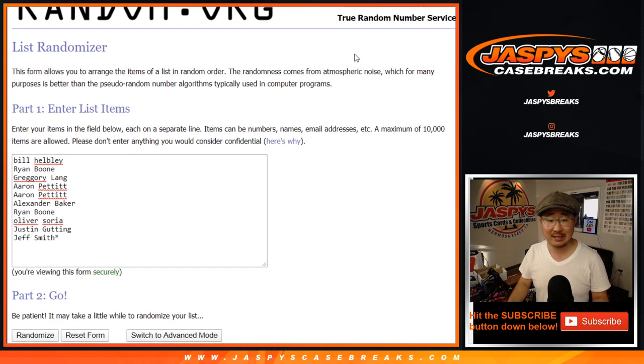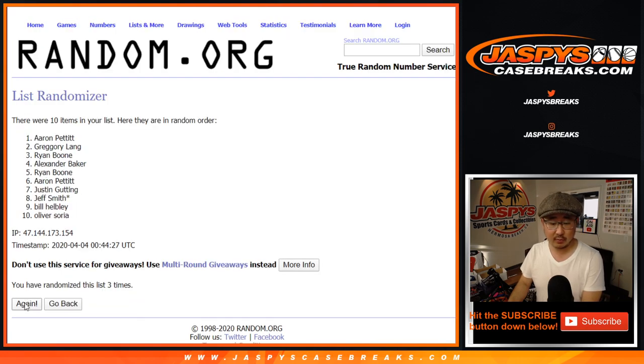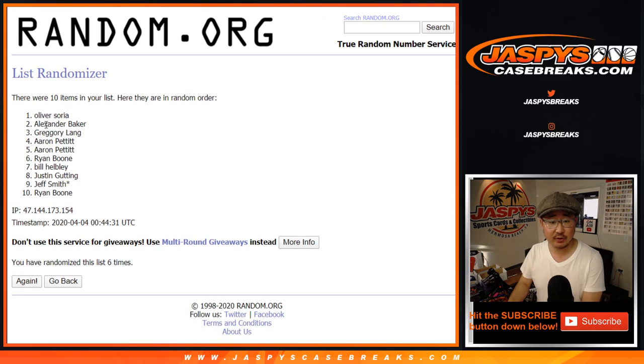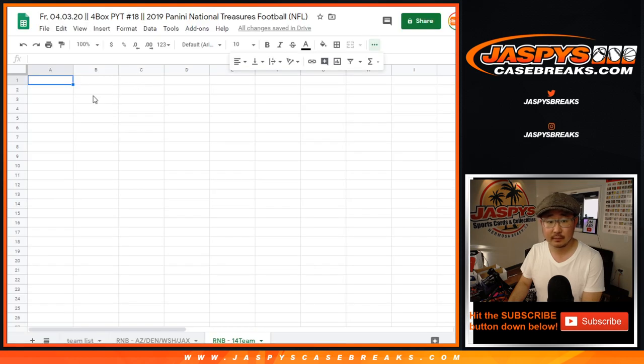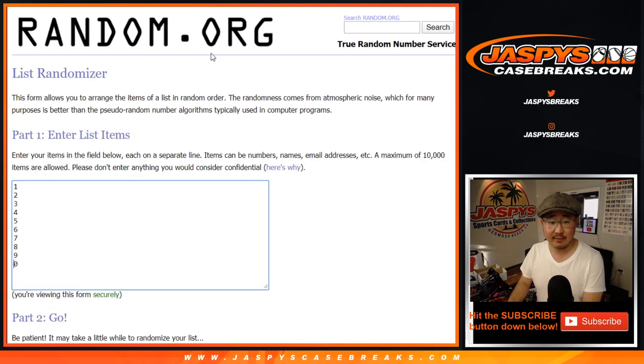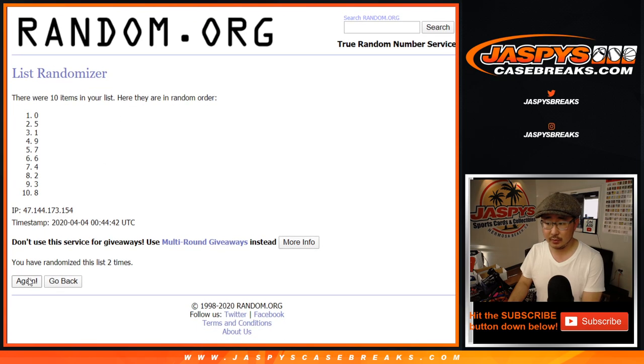Five and a one — six times for each list. After the sixth and final time, we've got Oliver down to Ryan. Then five and a one — six times for the numbers. After the sixth and final time, we've got three down to one.